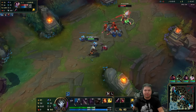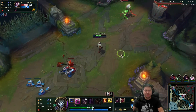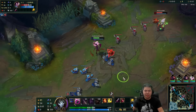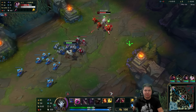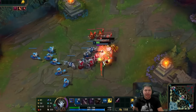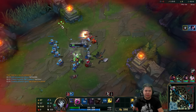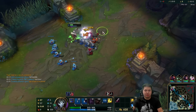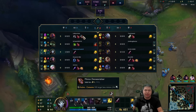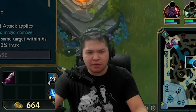I think that was a great trade for me. Did I get three minions? Oh wow, I did. I was actually thinking going Cull but honestly Omnivamp is nice. The reason I got that minion instead - I get the melee minion rather than the ranged minion, which actually gives less gold.